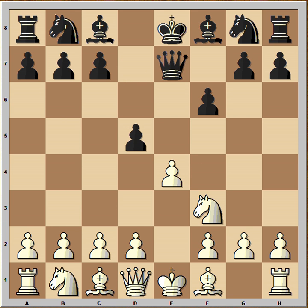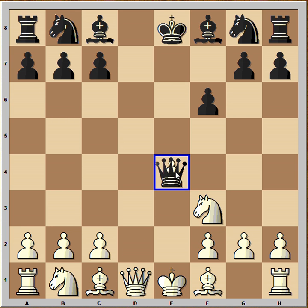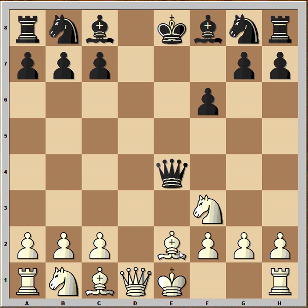He played d5, and after d3, pawn captured pawn, dxe4, queenxe4, bishop to e2, his opponent played bishop to f5 threatening c2, and Fischer's opponent had a draw in this game.